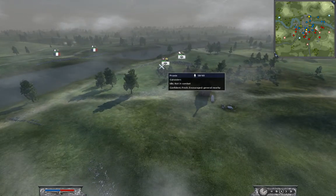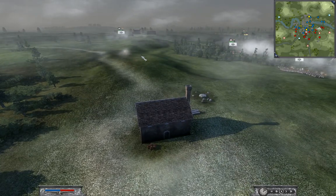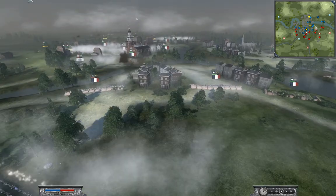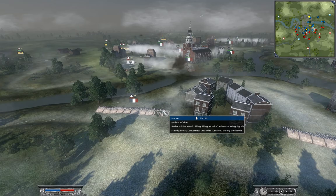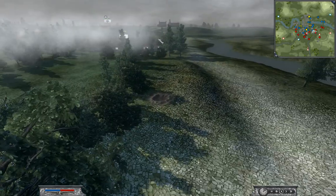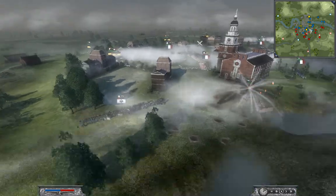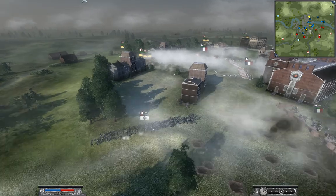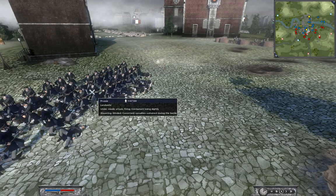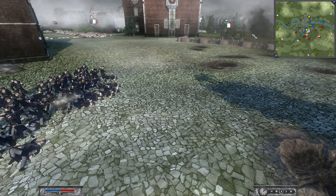I'm still trying to hit these Cav with the canister, but I think for the most part they're trying to fire at the Jaeger still. For some reason my men go on top of the barricade, just to get shot up a bit more honestly. I am now firing a canister shot into the flank of this Landwehr unit, and you can see all the men already being shredded to bits.